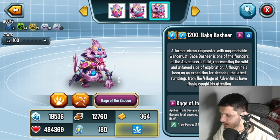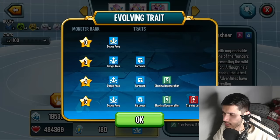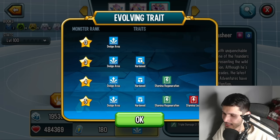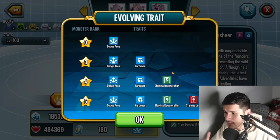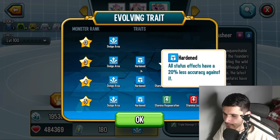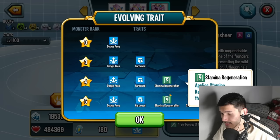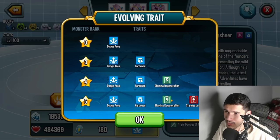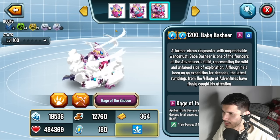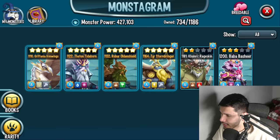This monster's traits are quite nice. I like the fact that you start with dodge area straight away at rank zero — you don't have to rank it up just to get that trait. You also get hardened, which stays at hardened rather than upgrading to tough. At higher ranks you get stamina regen to all allies — not just yourself — which pairs nicely with monsters that can infinitely attack. You also get stamina leak at the start of battle for everybody at rank 5.